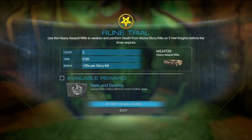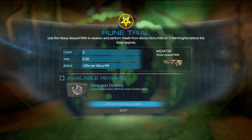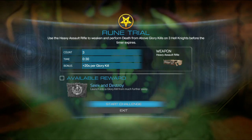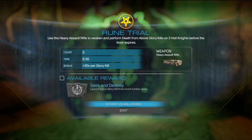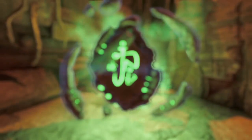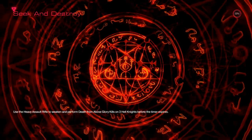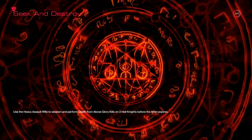The rune challenge says: use the heavy assault rifle to weaken and perform death from above glory kills on three hell nights before the timer expires. We get 30 seconds and 20 seconds per glory kill. The reward is launching into a glory kill from much further away, which will be a really good ability to have. I'm going to try my hardest — I'm not sure how many attempts it'll take but hopefully we can do this pretty quickly.